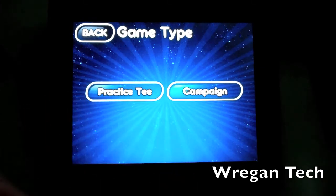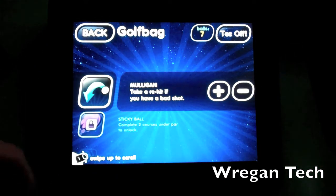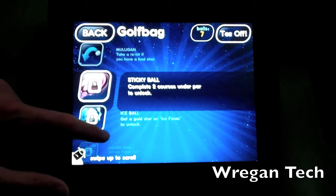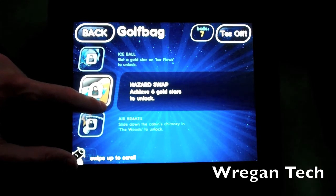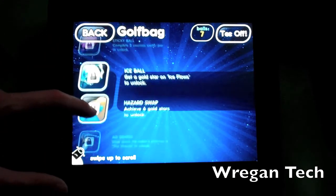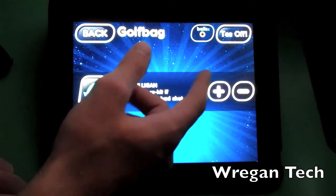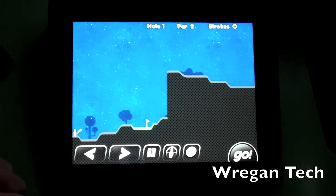In Campaign mode, you have seven balls you can unlock. To start, you only get Mulligans, but as you get better and beat more courses you unlock more balls: Sticky Ball (sticks to walls), Ice Ball (freezes water hazards), Hazard Swap (turns water into sand and sand into water), Air Brakes, Super Ball, and Nitro Ball. I've only gotten up to Hazard Swap so far on my iPhone, but I'm working my way up.